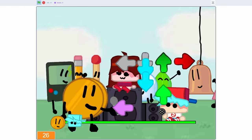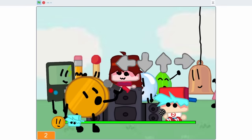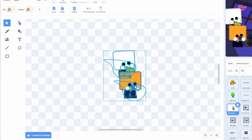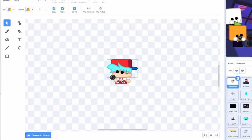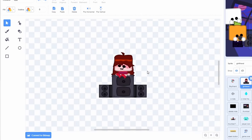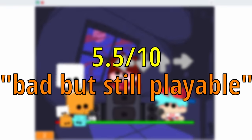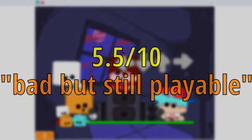Most of the time there's only three things moving on screen. Something I really liked about this port is the assets — the custom assets actually look really good. The style that BF, GF, and Skid and Pump are drawn in looks cute. Overall, this port gets a 5.5 out of 10 — bad, but still playable.